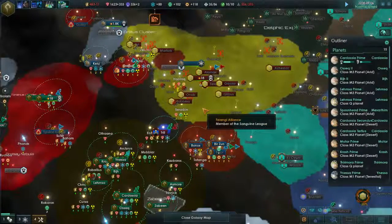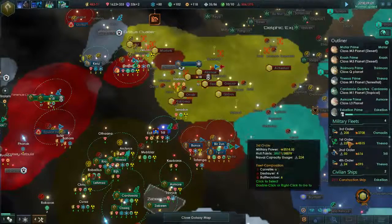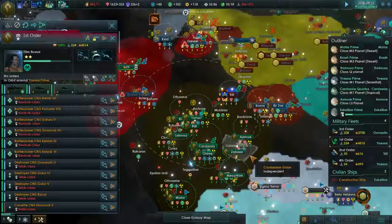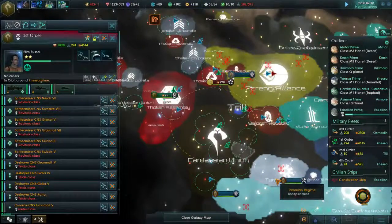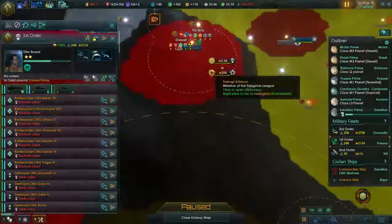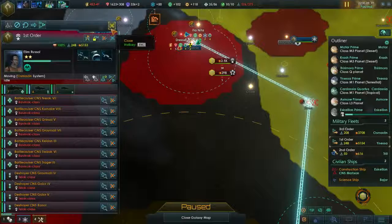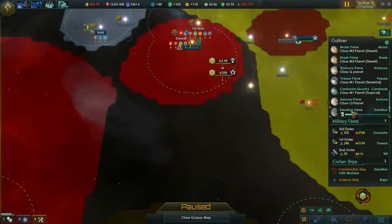We gotta continue this war. We have the third order - where's the first order, and why are you in orbit? I think I was possibly keeping you in reserve just in case something like this happens - we've got a 2.5k fleet heading towards the third order, so we'll send the first order up to reinforce them. This is gonna be a bit of an interesting fight.